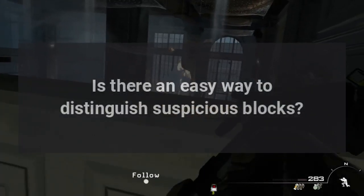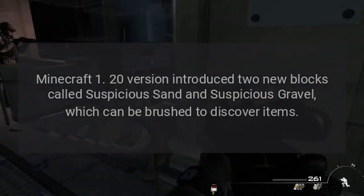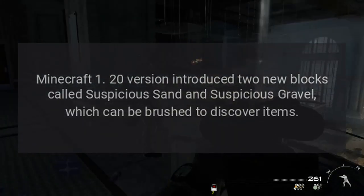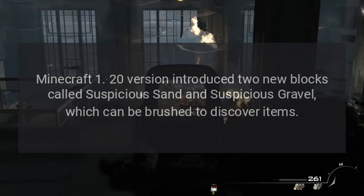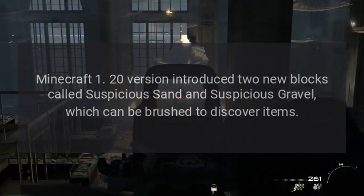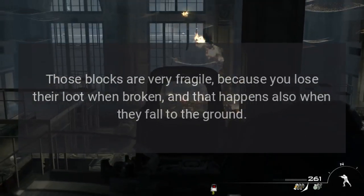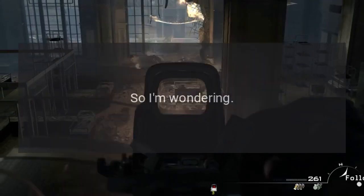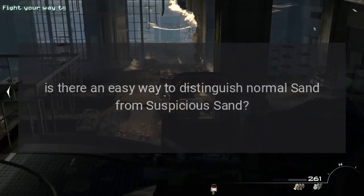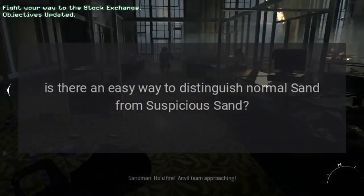Minecraft 1.20 introduced two new blocks called suspicious sand and suspicious gravel, which can be brushed to discover items. Those blocks are very fragile because you lose their loot when broken, and that also happens when they fall to the ground. Is there an easy way to distinguish normal sand from suspicious sand, or do you have to brush every sand block to find out?